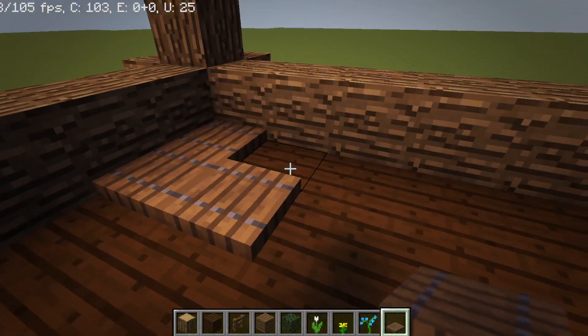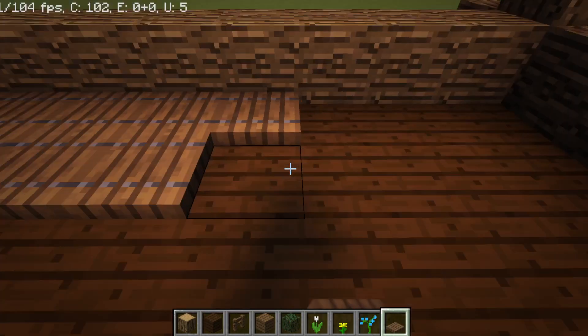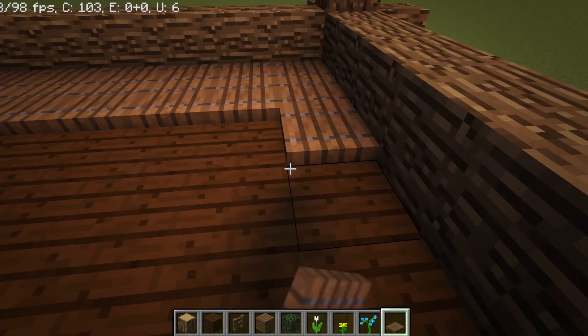Then you are going to want to place trapdoors on the ceiling.